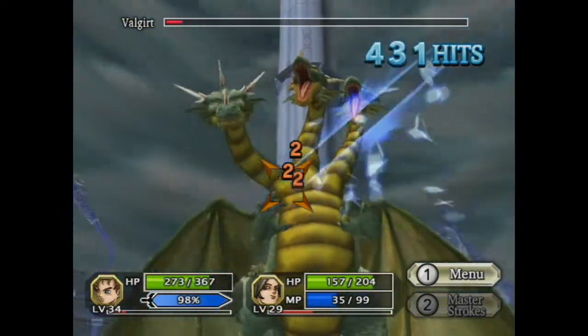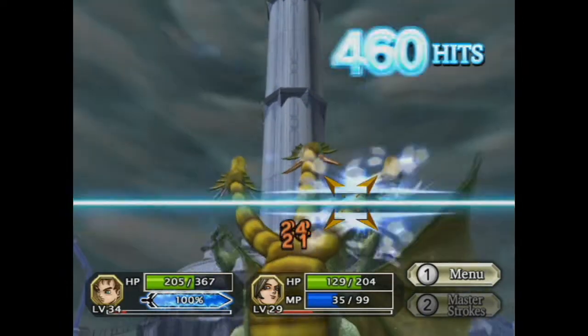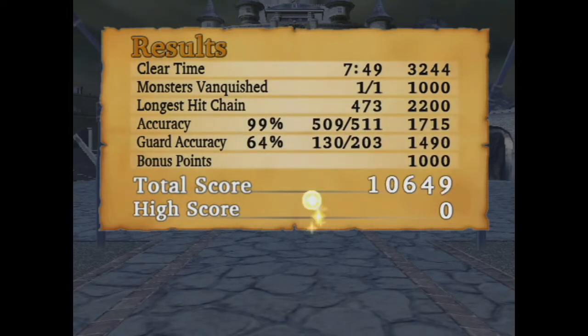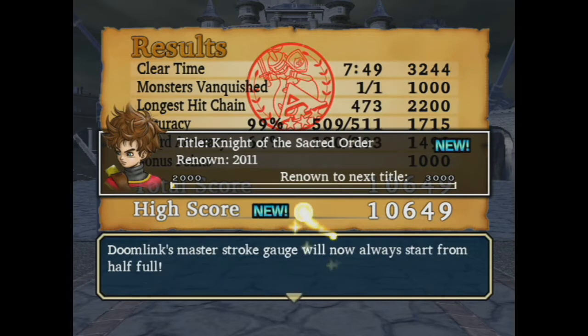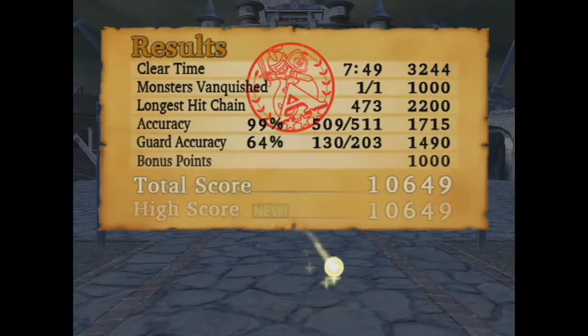Hopefully we can get up to 500 hits - that would be kind of cool. If I wanted to, I could end this now with a Master Stroke. We can just go and finish it now. Get a few more hits off before his death, and then that's the end. We obtained a lucky bag. That is the end of Valgert. Let's see how we did. Didn't actually do that well, surprisingly. A longest hit chain of 473 is considered pretty normal for this boss fight. Our accuracy of 99% was not even considered that great at all. Guard accuracy was pretty atrocious, and I do agree.